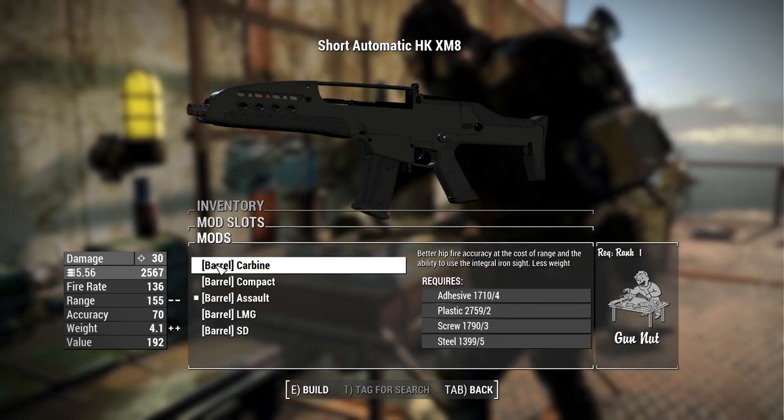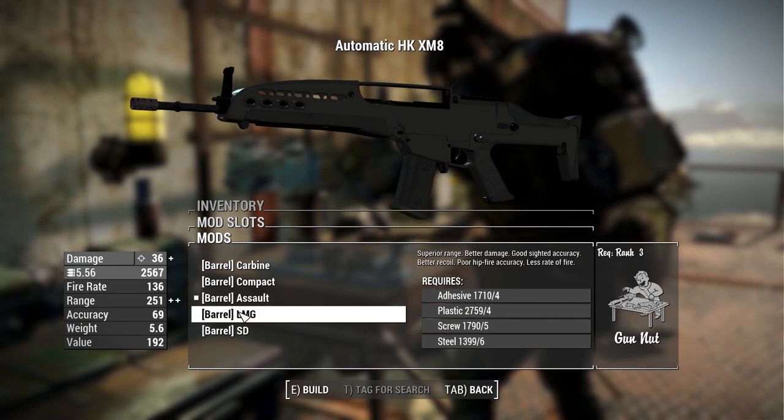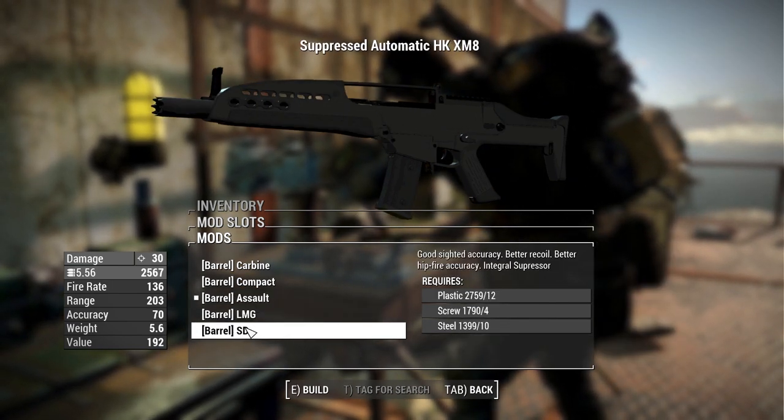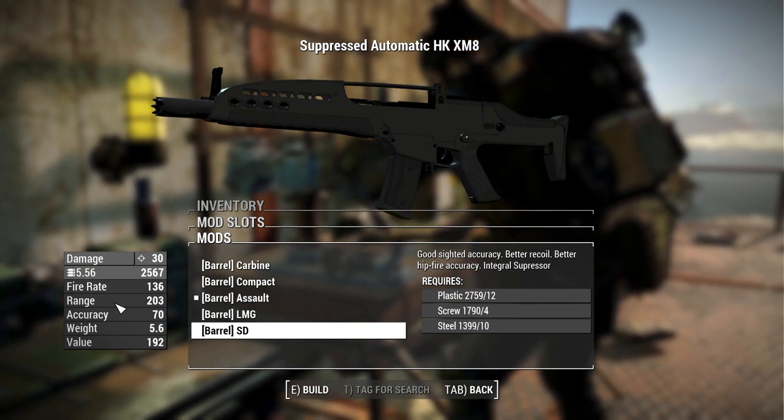For barrels we have the carbine barrel, the compact barrel, the assault barrel, the LMG barrel, and the SD barrel, which has an integral suppressor and removes the ability to add on muzzle devices.